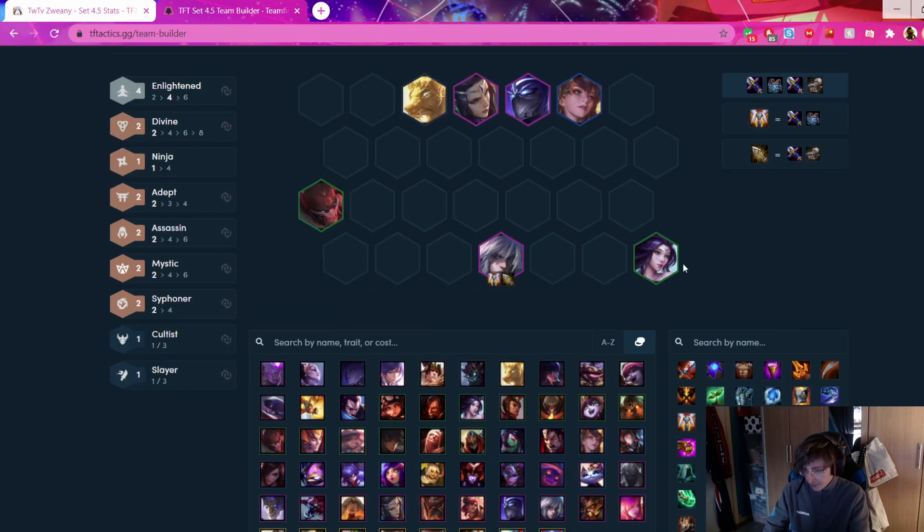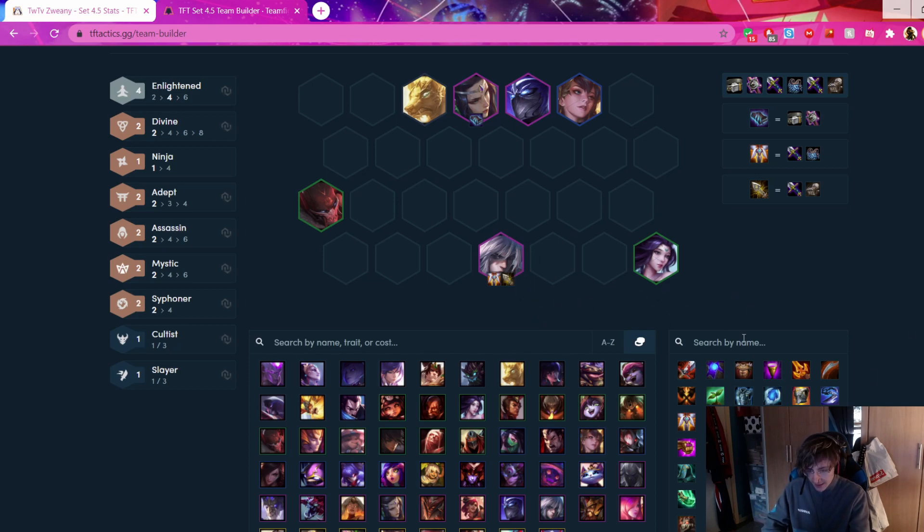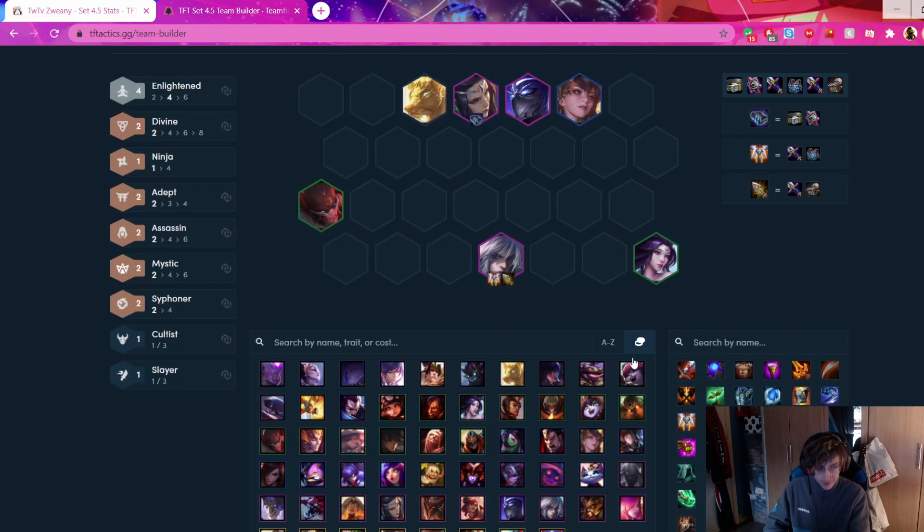You get a GA on Talon, an IE on Talon, and a Morello. These are the 3 core items for Talon. If you get these 3 items, your game is pretty much a top 4. From there you can slam a flexible Talon item - literally any sword item, any bow item apart from ZZR, or any glove item can work. Obviously not Shroud.